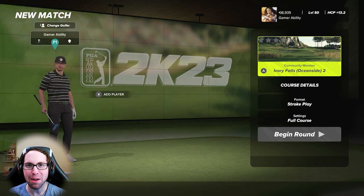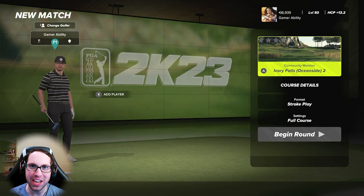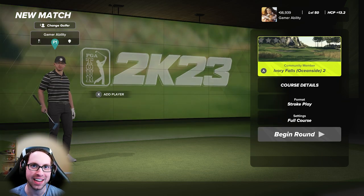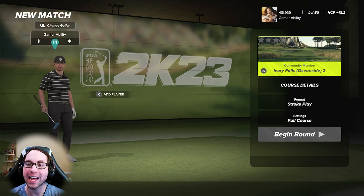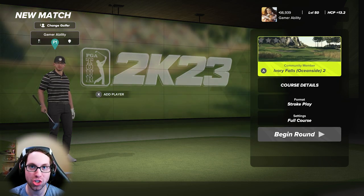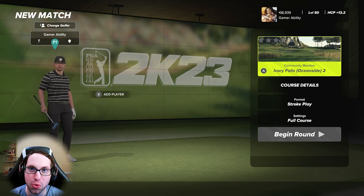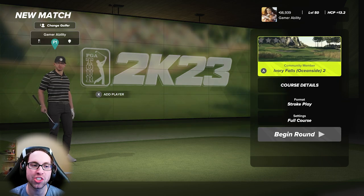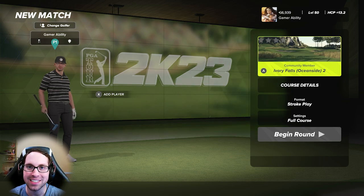What's up everyone, Six Finny here and I'm back with another PGA Tour 2K23 course showcase video. We have a special one today because this is the legend Chicken Wings' first original course design in PGA Tour 2K23. We are diving into Ivory Falls Oceanside 2. Keep in mind there are two versions — it's important to play the one with the two on it because there was a glitch in the designer that changed the pars of some holes when he published it.